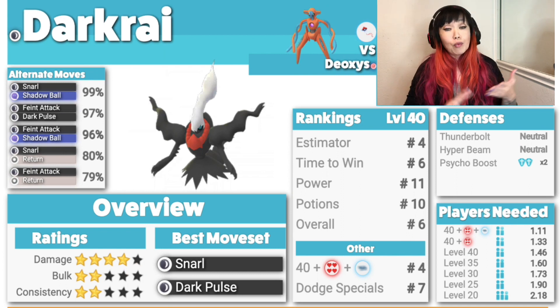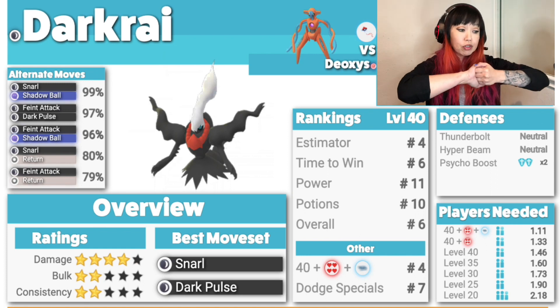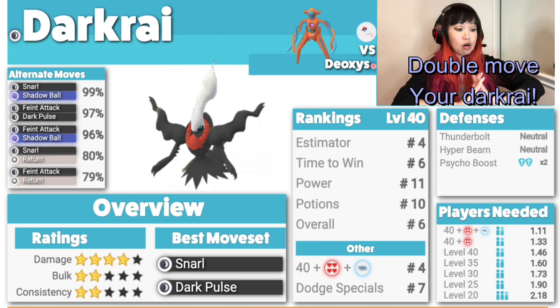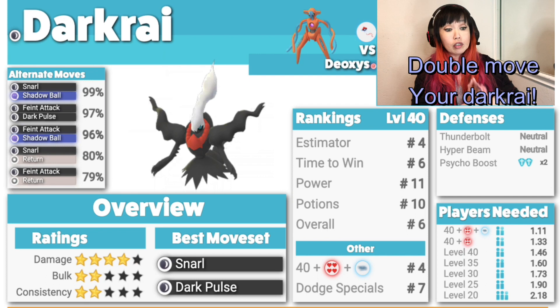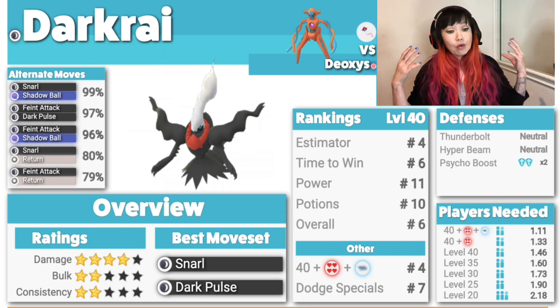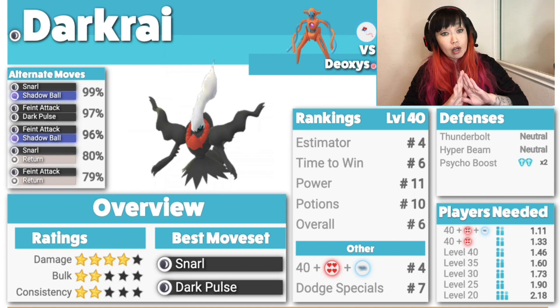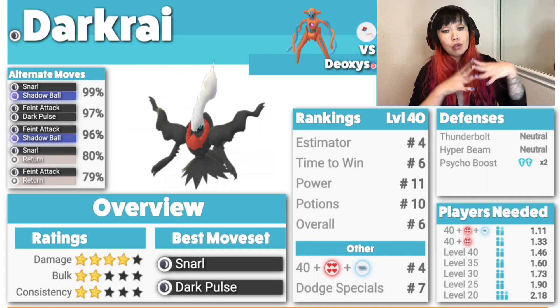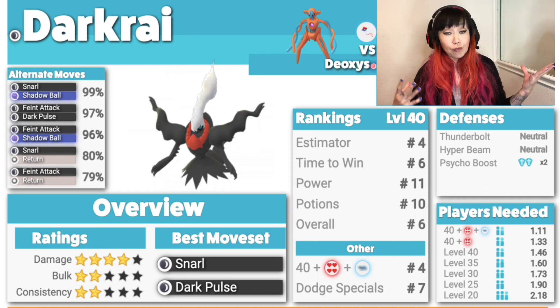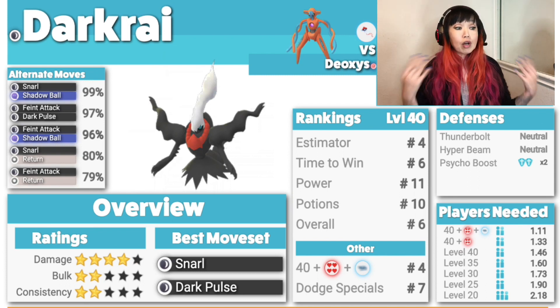Darkrai will be the top counter if you don't count Shadow and Mega. Damage 4, bulk 2, consistency 2. Best moveset is Snarl, Dark Pulse. Dark double-resists Psychic, and Darkrai will be amazing. But Deoxys has a really high attack stat — even normal Deoxys's Thunderbolt will hit you hard. Darkrai will work.